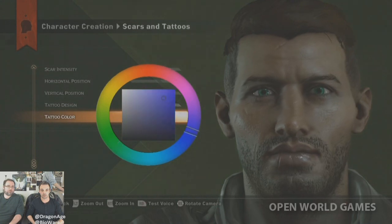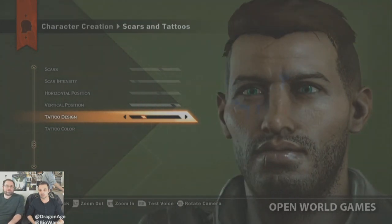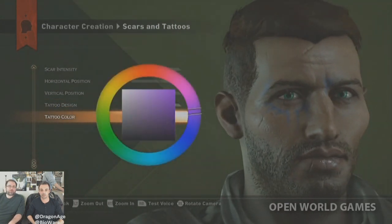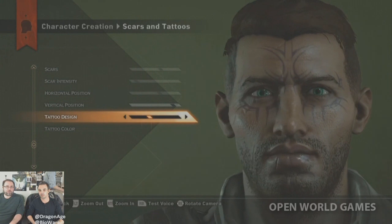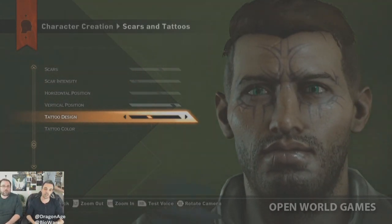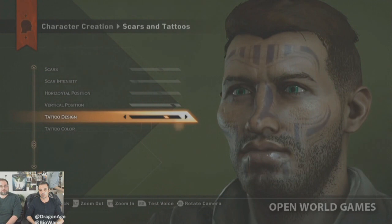Tattoos — we love tattoos. You now have full control over the color of the tattoos. The designs come in different patterns and all different intensities, so you can pull it down for a faded look or bring it up nice and bright. The tattoos also differ by race. For dwarves they're really full-on — you could use them to suggest a character was casteless, letting the tattoos tell a bit of your backstory.